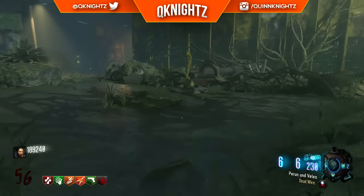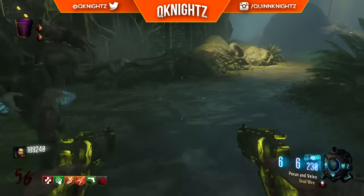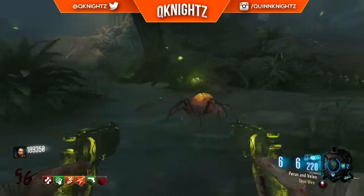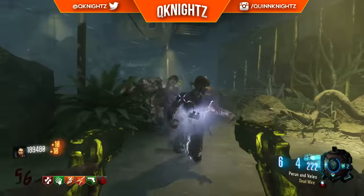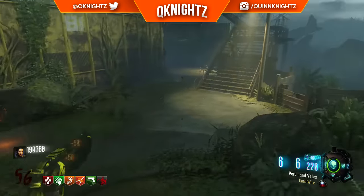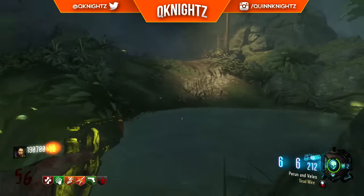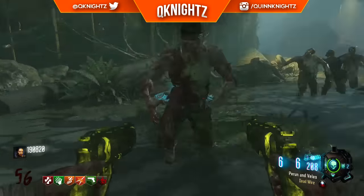The dual-wield Marshall 16s have only appeared on one Zombies map thus far, and that is Zetsubo no Shima. I have no doubts that they will appear on the DLC 3 and 4 Zombies maps, but for right now we've only had the pleasure of using them once. These things are absolutely nuts and they've quickly become my favorite weapon of Black Ops 3. Once you Pack-A-Punch them you get the Peren and Velez, and you get three shots per weapon — before you only had one shot per weapon, just like in multiplayer. These things are great in close quarters and very good for taking out the Thrashers, especially the challenge where you have to kill three Thrashers before they mutate.